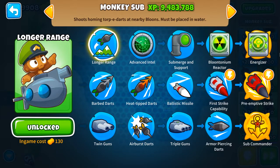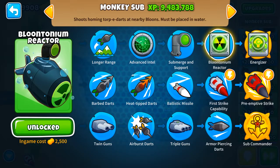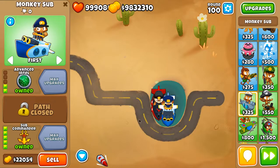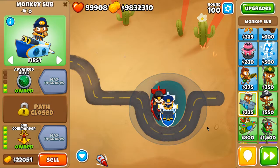Regarding the first tree's first three upgrades, it may depend. Sometimes you're going to need the nuclear reactor to pop bloons and to de-camo bloons. But normally I don't use it a lot, because already with Advanced Intel and the bottom path is all you need. So 2-0-3 subs.